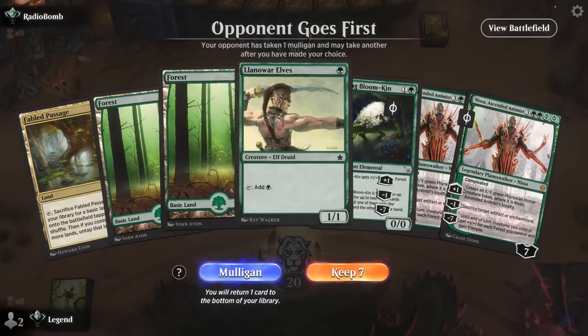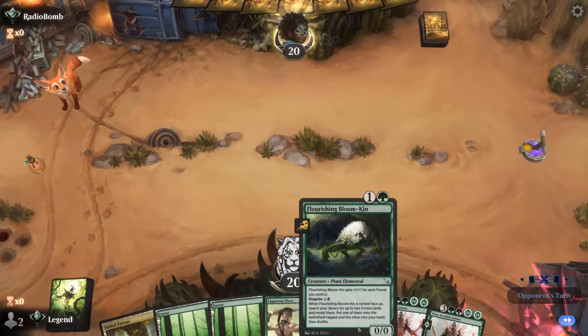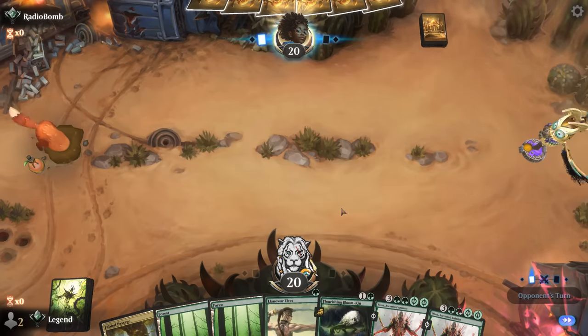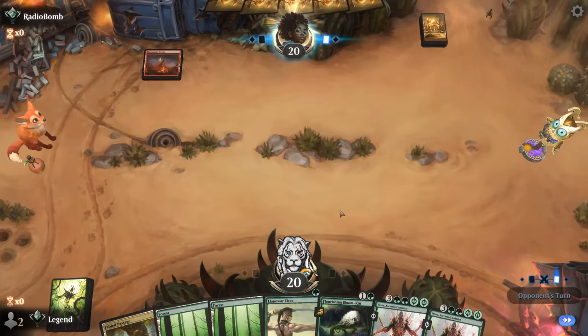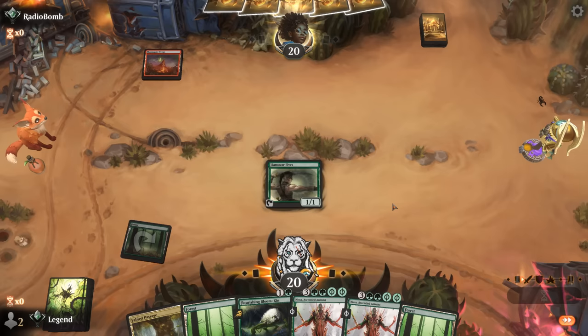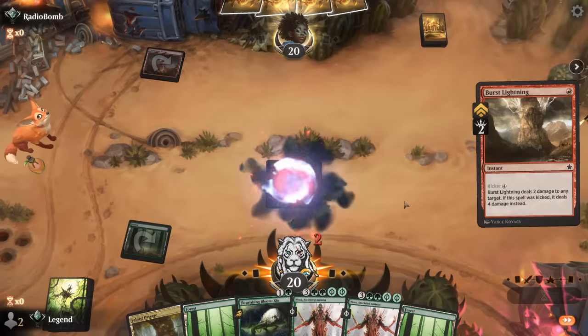We're on the play — our hand has potential. Turn-one Llanowar Elves, turn-two we can disguise the Bloomkin, then maybe turn-four flip it face up. Might find something else to do in the meantime. Looks like Red-Green, so the Elves might eat a removal spell, in which case I'm probably just casting Bloomkin.